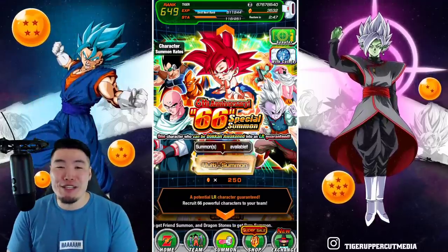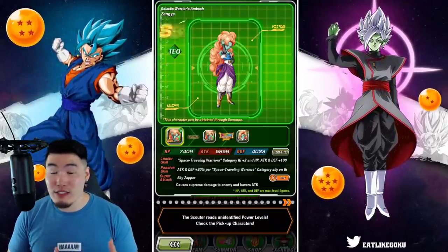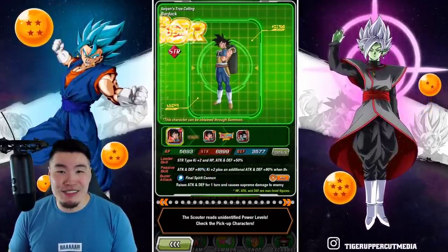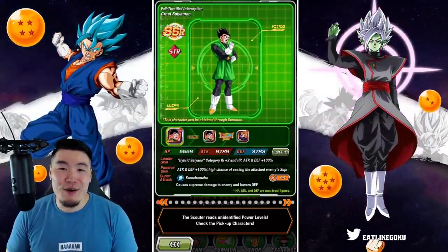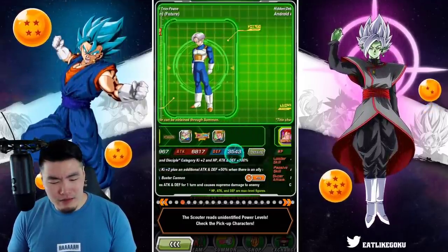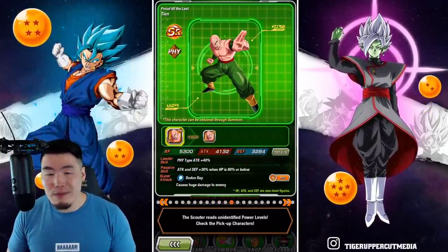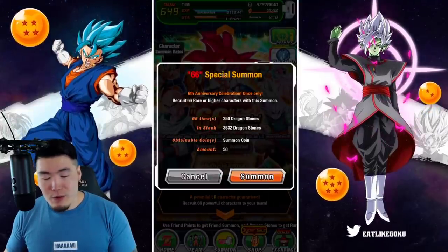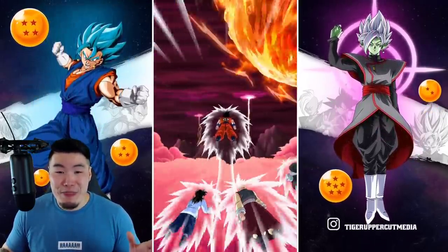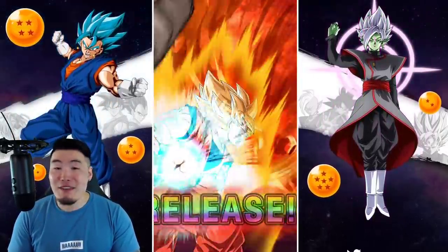With all that said, we're gonna do my multi and hopefully get something I can actually use, because a lot of these LRs on the banner are already rainbowed for me. It would really suck if I got one of those like Gohan or Trunks. We've got a lot of featured SSRs — they're all pretty good, but I don't really need any of them either. I'm done stalling, let's go. I'm just nervous, honestly. The only reason I'm talking so much is because I have a feeling it's not going to go well.